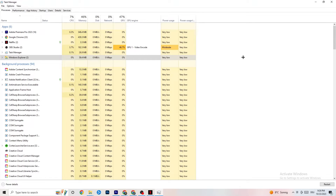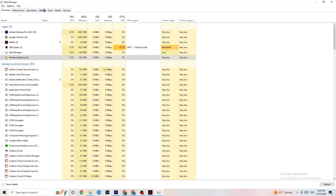Go to the Startup tab in Task Manager. You'll see applications that automatically start when you turn on your PC. Disable every single one you don't need that's running in the background — this will 100% cause your game to freeze or stutter. Right-click and click Disable.